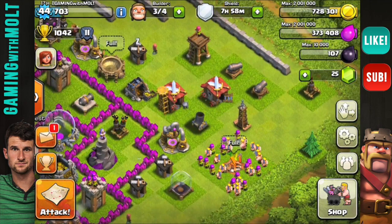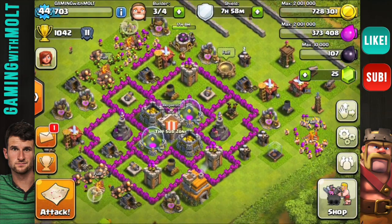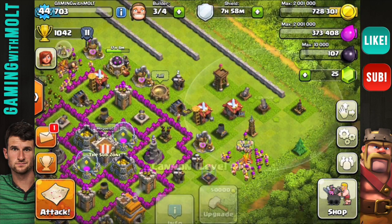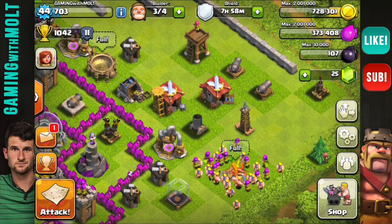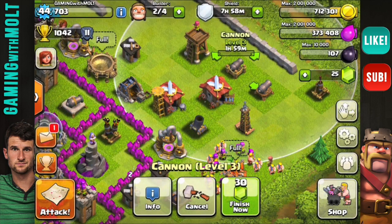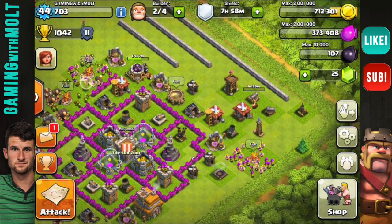What I'm saving up for right now is the other Tesla, because once I build that I can redesign my base. It's very important not to redesign your base based around low-level defenses — you want to just have them off to the side for a couple days while you upgrade them. These are level four now and that one's level three, so I can probably go ahead and upgrade that one.